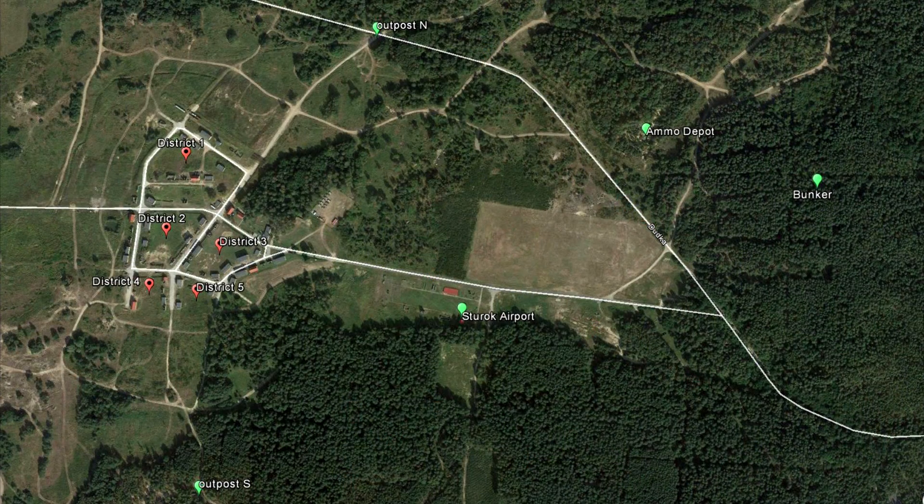The other five flags are scattered in the forest around the city. They're called South Outpost, North Outpost, Omu Depot, Bunker, and Sturrock Airport.